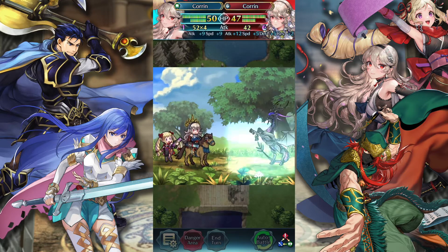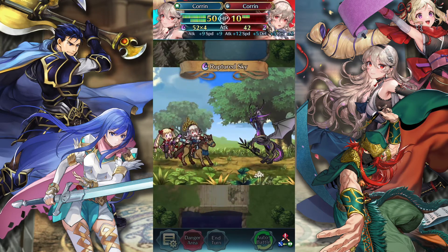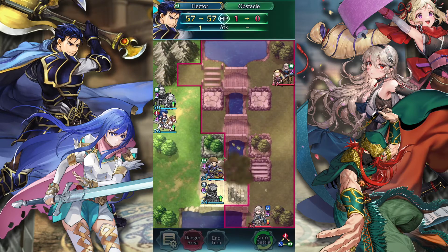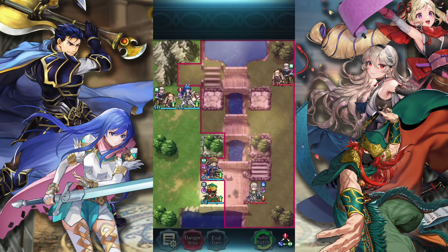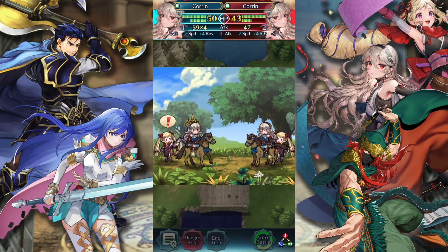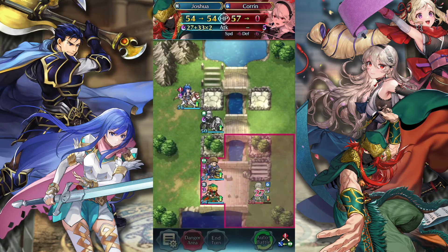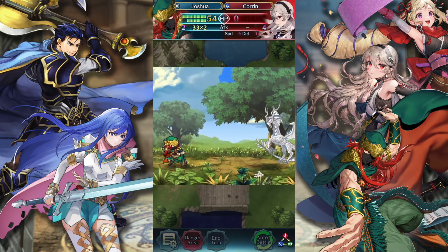Depending on Legendary Corrin's build, she can be such a pain to deal with. There are times where I am not able to get her with Duocorn, but this time we're good. We'll definitely just back out of there. I'll move Hector up one, and then we'll try and get Sheeta in for a kill. Unfortunately I don't think Sheeta's going to get the kill, but we'll definitely do this. Being a high merge Duocorn haver myself, when I see plus ten Duocorns, I know they're a nightmare to deal with, and we'll give another kill to Joshua.